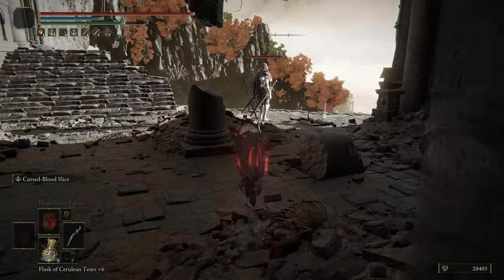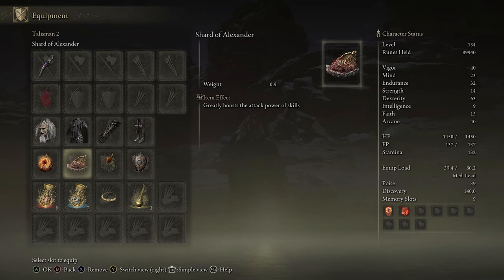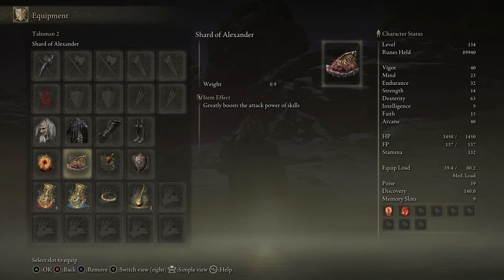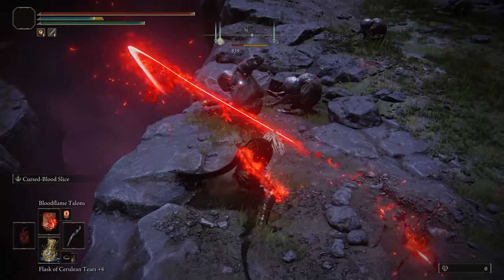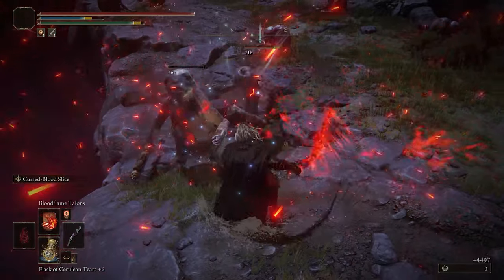Talisman-wise, since this primarily uses that weapon art, we want to buff that as much as possible, and here is where the Shard of Alexander comes into play — pretty much the best in slot for any build that relies on weapon skills in general.